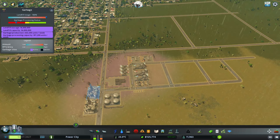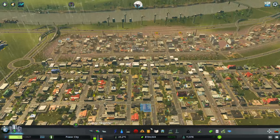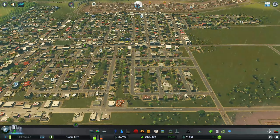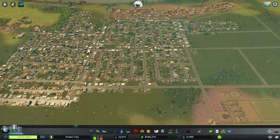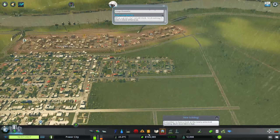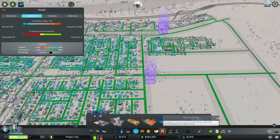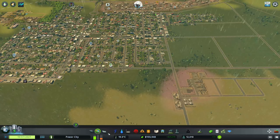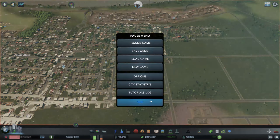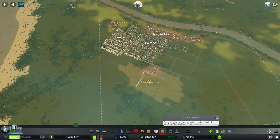These tanks are both getting really full — perfect. Like I said, the next building I need is to get more garbage processing. We're starting to have some garbage issues. We need to wait until we have about 175,000 in the bank. Let's just let this get there quickly and observe our city.